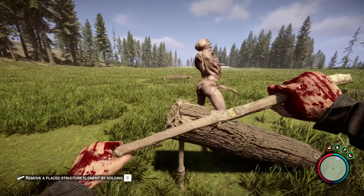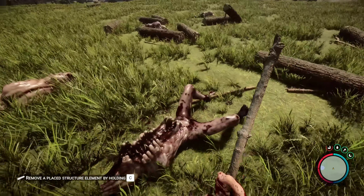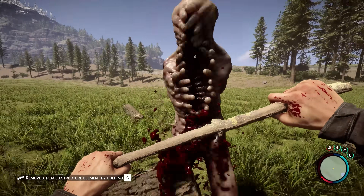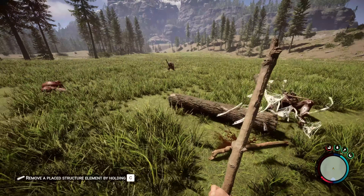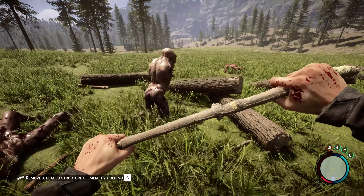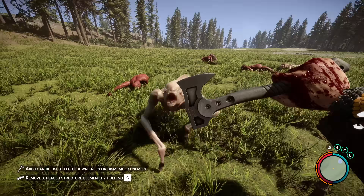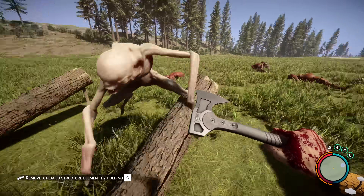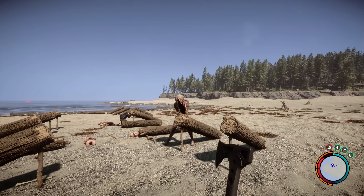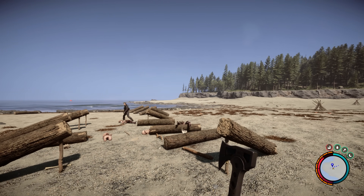Hello everyone, it's Farquad here. In this video I'm going to show you a trap I found that appears to be extremely overpowered and does not make sense, but I guarantee you that it is real. This isn't a delayed April Fool's joke — I've already done my April Fool's video. This is what I think is a deadfall trap for animals, but it can affect cannibals and mutants as well. The thing does 1000 damage, which means it will kill every mutant in the game bar one — the end boss — and that takes two hits.